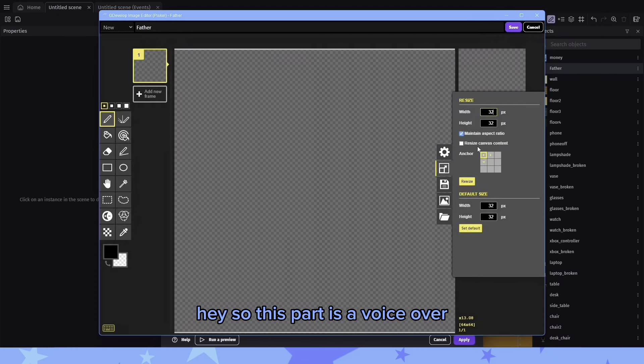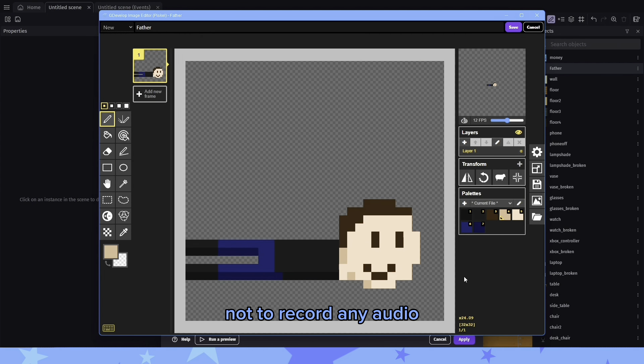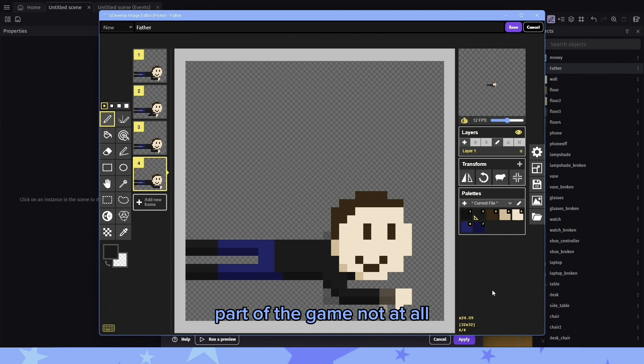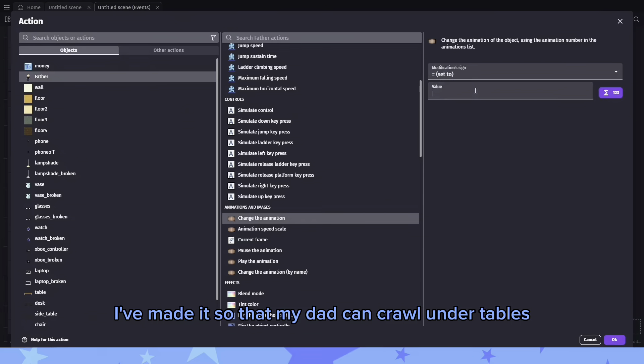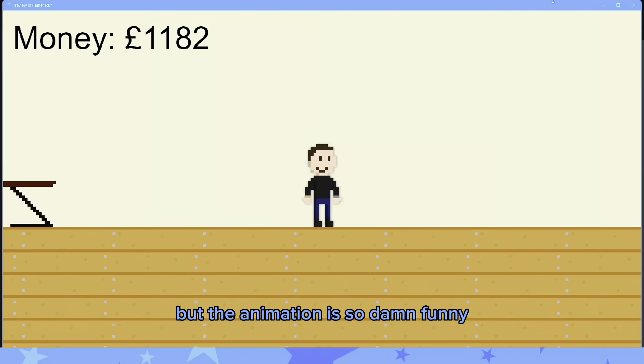This part is a voiceover because my stupid microphone decided not to record any audio - it's not like I was showing off my favorite part of the game, not at all. Basically I've made it so that my dad can crawl under tables and things, which is cool by itself, but the animation is so damn funny. It's my favorite part - I will never get over it.